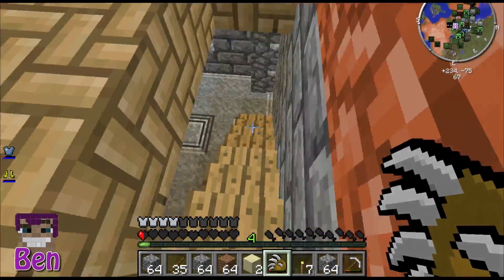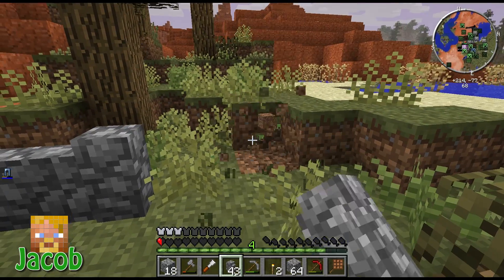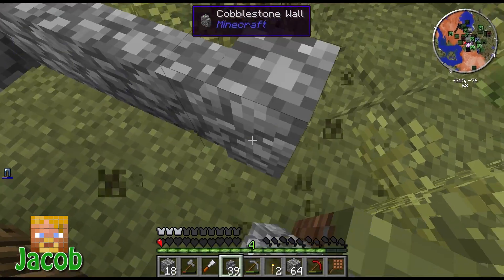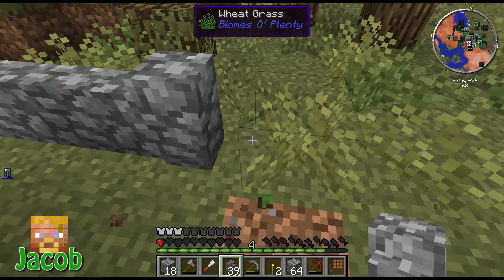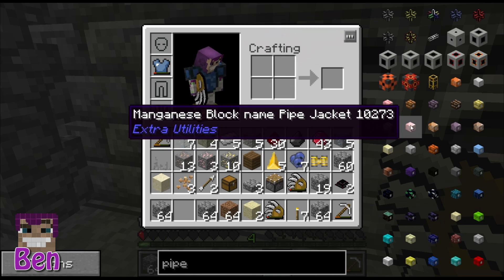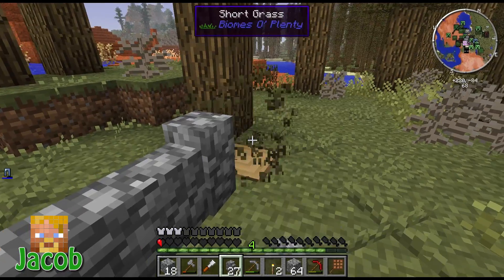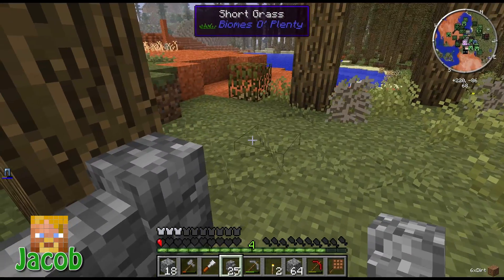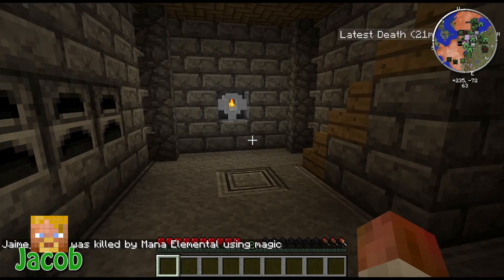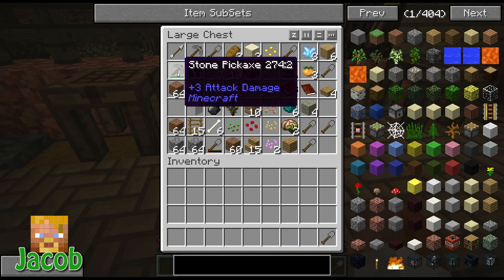Electricity will come into play very soon — you need it for a lot of the machines in this pack and we need some automation. Just be careful out there — there are a few creepers and those elemental guys. Yeah, the elementals are not fantastic to go up against. Just as I said it, Jake died.